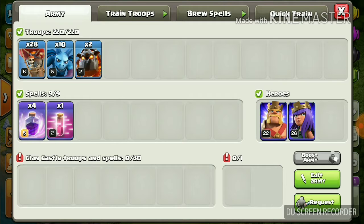For the spells you require four rage spells and one haste spell. For the clan castle troops, mine is empty right now, but I would advise you to take balloons in your clan castle. For the CC spell, you can take a haste or a poison as you wish.